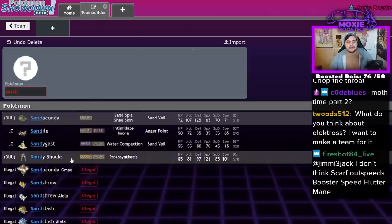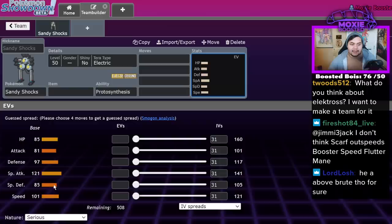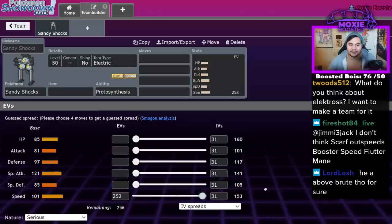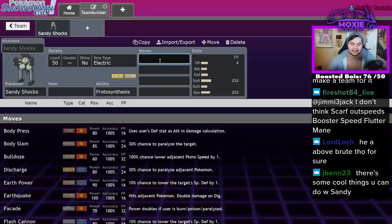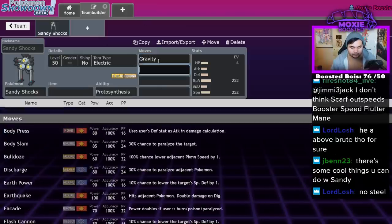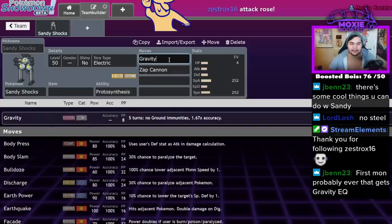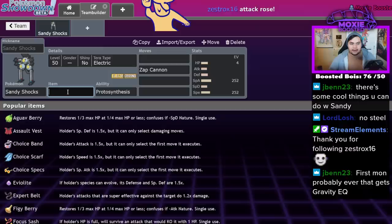Sandy Shocks is the sort of Pokémon I don't know how to make heads or tails of. It has really good special defense and it's a Steel type — it's probably technically our only hard check to Fluttermane out of this entire dex. But I don't know how to run it. It doesn't hit that hard — 120 special attack in this metagame isn't the highest. Gravity Zap Cannon is technically a set, but you're not guaranteed to hit that, which is underwhelming.